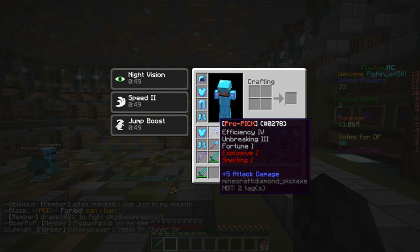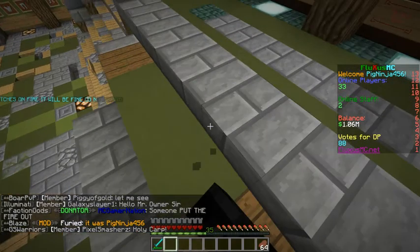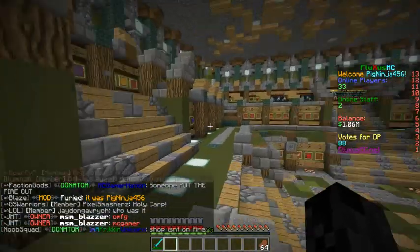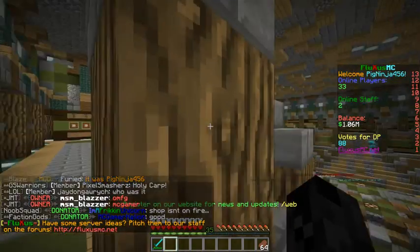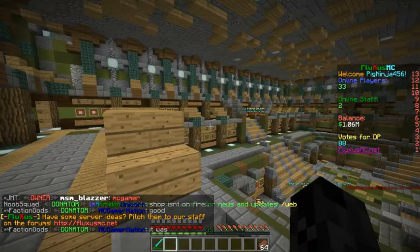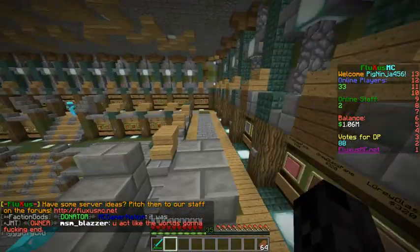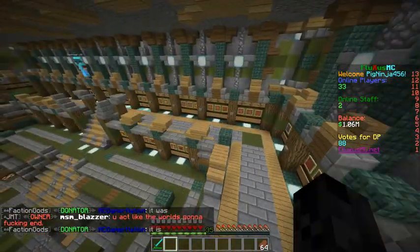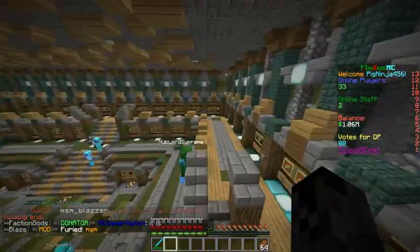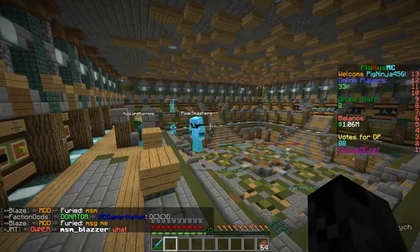I have these picks with custom enchants: Explosive 1 and Smelting 1. With Explosive, there's a chance it will blow up things around what you're mining. With Smelting, if you break an ore like iron, it will give you iron ingots directly. Here is the shop — that's really it.